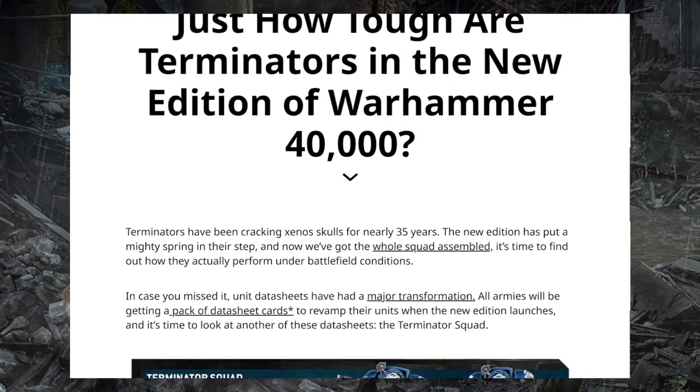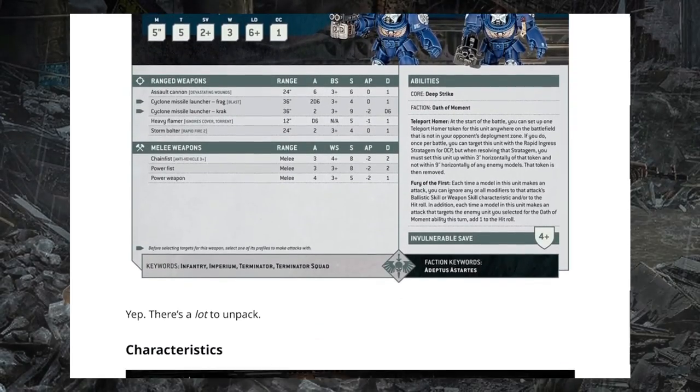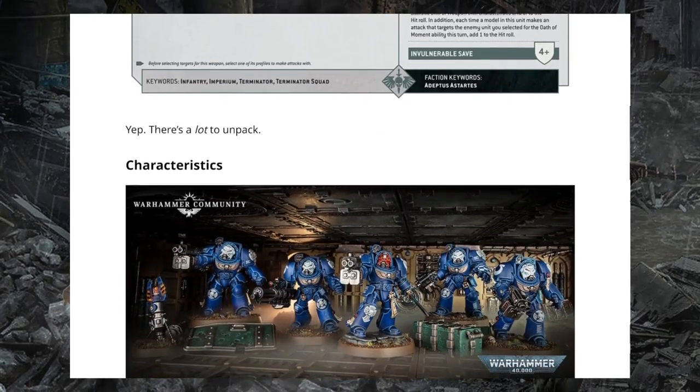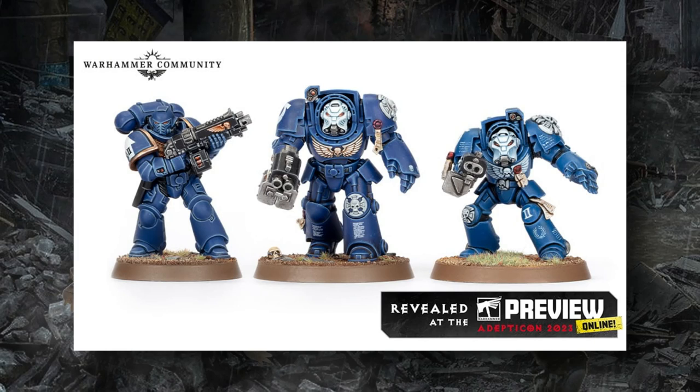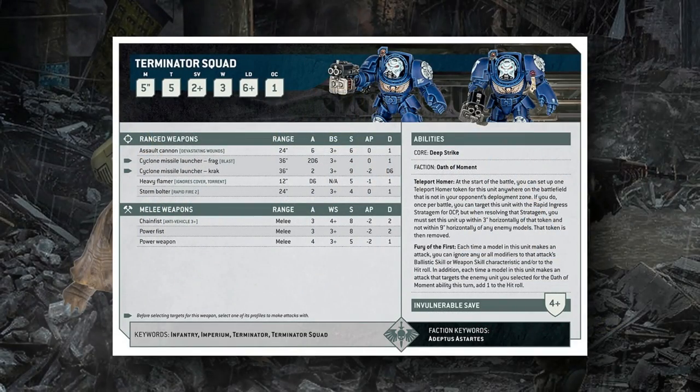The next article covers the datasheet of the new Space Marine Terminators — the brand new shiny kit, looking about a head taller than the current sculpt. They look great both as a model and on the tabletop. They're coming in at Move 5, Toughness 5 — up a point from their previous incarnation — as defensive profiles are all increasing to make the game less lethal. They retained their 2+ armor save, three wounds, solid leadership, but only an Objective Control value of one.